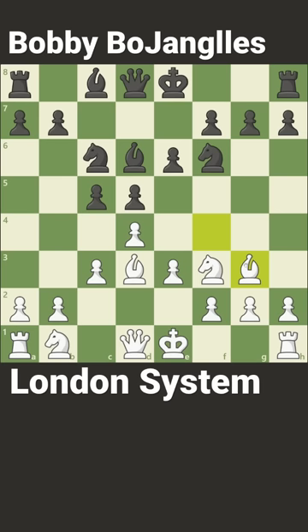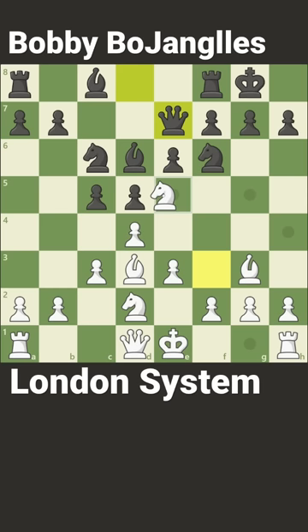Move your bishop back to g3, so if they take, you can open up the file for your rook. They'll castle, and you'll play knight to d2. Queen to e7 prepares to push the center pawn, but you'll block it with knight to e5.